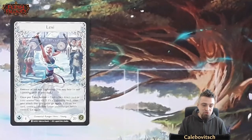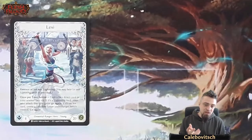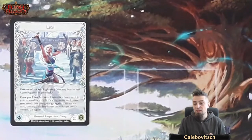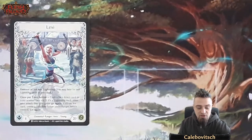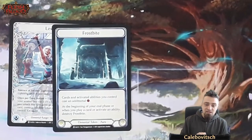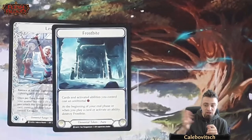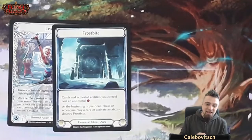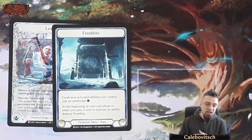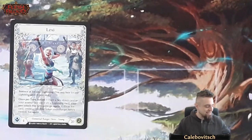Lexi has a once-per-turn action: turn a face-down card in your arsenal face-up. If it's a Lightning card, your next attack this turn gains go again. If it's an Ice card, create a Frostbite token under target hero's control and go again. Frostbite is a token aura that says cards and activated abilities you control cost an additional resource. You give it to your opponent, and it's destroyed at the beginning of their end phase or when they play a card or activate an ability. It's a way of taxing your opponent and disrupting their plans.